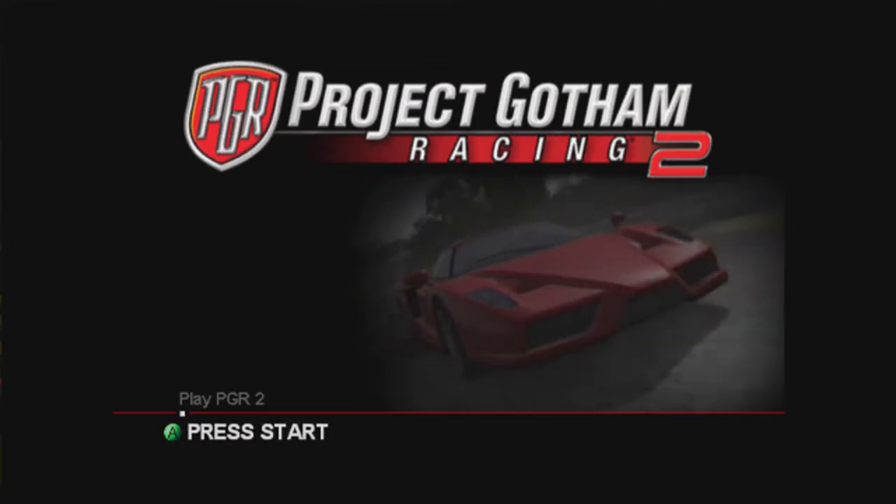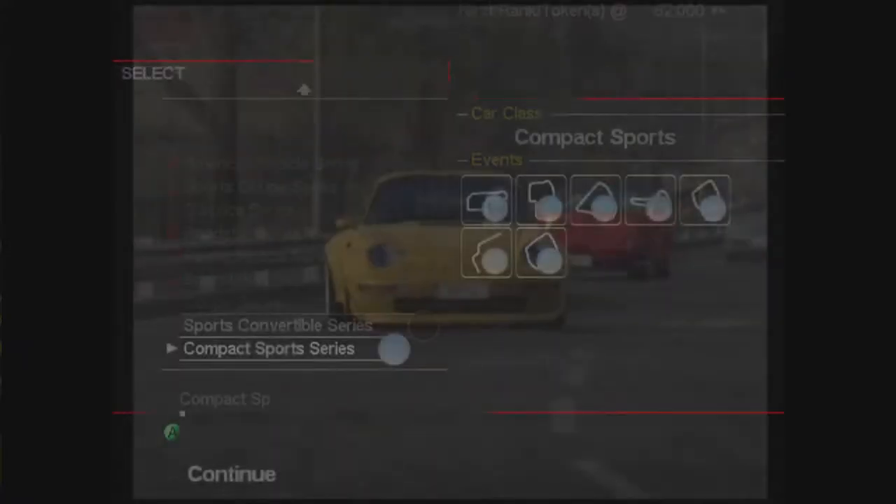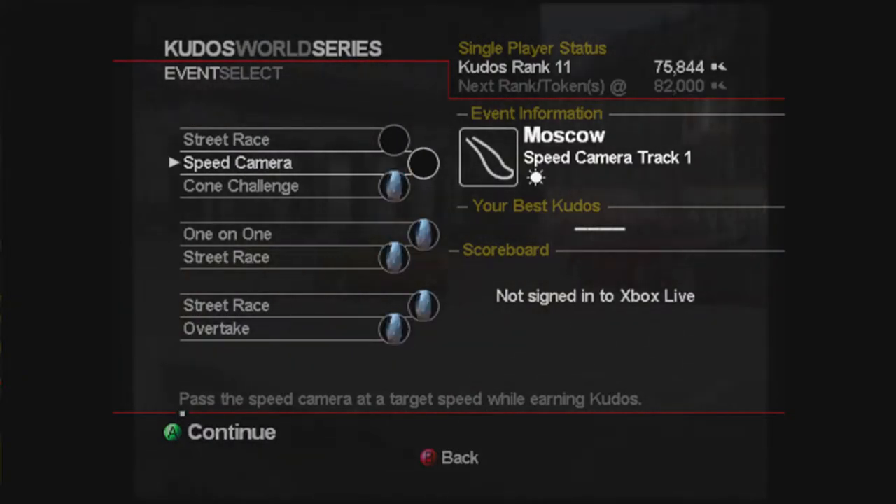Hi guys, Stribbers here. Welcome to episode 4 of my PGR2 Road to Platinum series. In the last episode we did 4 races in the Sports Convertible series, and we're going to do the last 2 races in this series and then the first 2 in the next series we unlock.